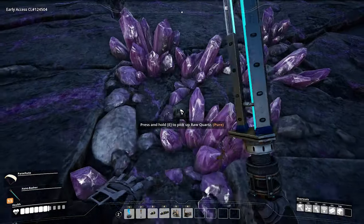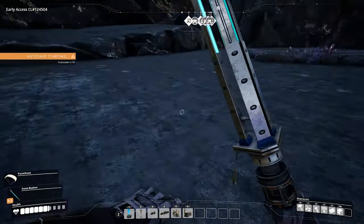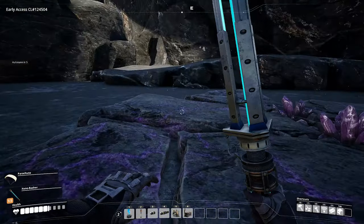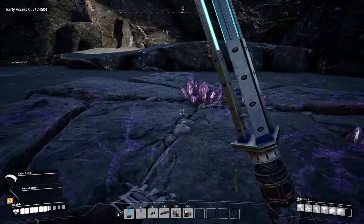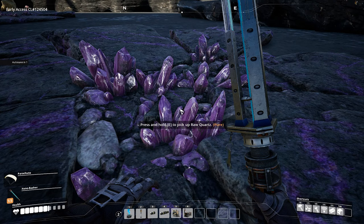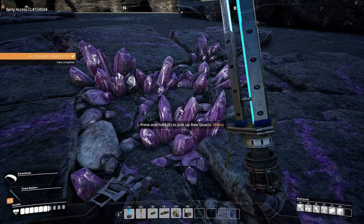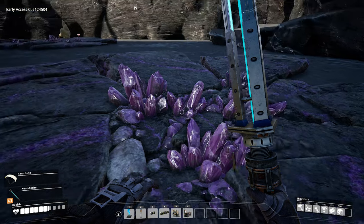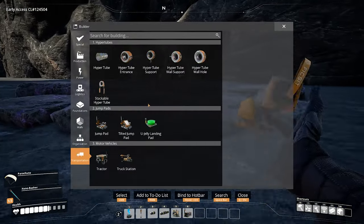We are now at the quartz, and we have a pure deposit here, which is pretty huge. I wonder if this one is as well — oh my god, another pure deposit! This is gigantic! The quality of the deposit determines how much you can pull out with different miners. It goes from impure to normal and then pure, pure obviously being the best. So that's pretty good for us, but our needs aren't going to be that huge just yet.